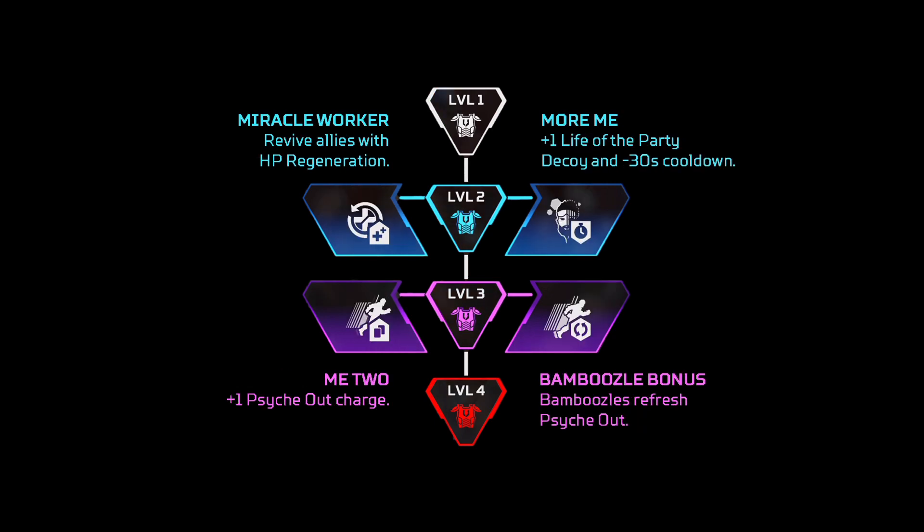For Mirage, you absolutely want to go for More Me for the first perk. This reduces your ultimate cooldown to literally 30 seconds — it's amazing. And for the other one, you want to get the Bamboozle that refreshes your tactical. This is really overpowered, and essentially these two abilities combined make it so hectic in every single good fight.